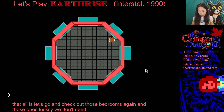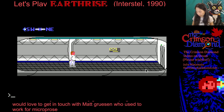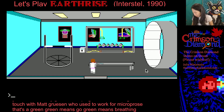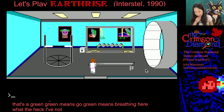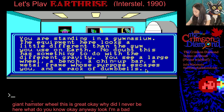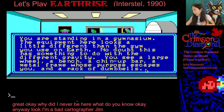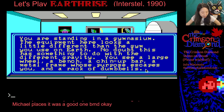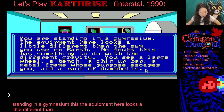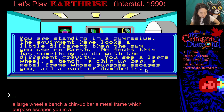This is a really great game. Green means go — green means breathing. Oh, have I not been here? I've not been here — it's like a giant hamster wheel! Why did I never come here? I'm a bad cartographer. Oh, gym! You're standing in a gymnasium. The equipment here looks a little different than the gym you use on Earth, no doubt due to different gravity. You see a large wheel, a bench, a chin-up bar, a metal frame whose purpose escapes you, and a rack of dumbbells.